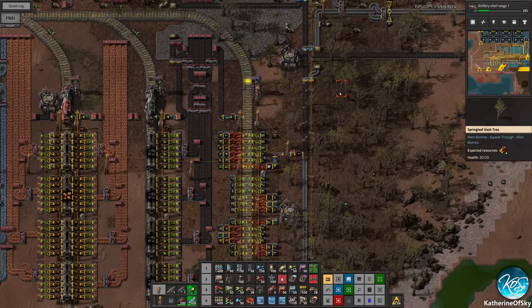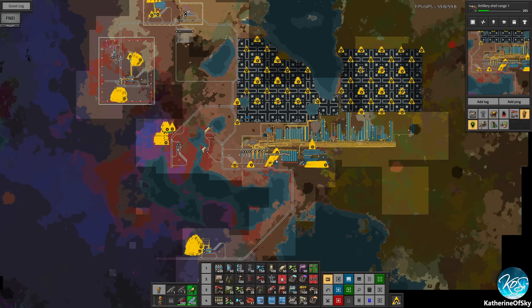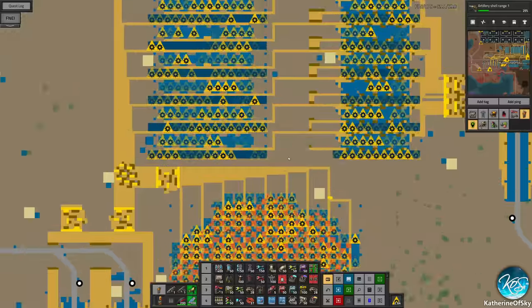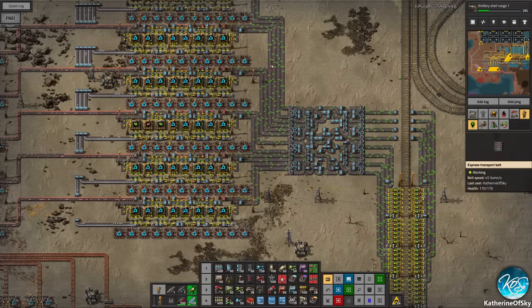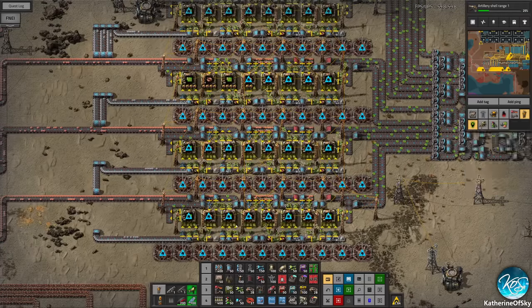Greetings and welcome back to Factorio. I'm Catherine of Skye and in the last episode we put the finishing touches on our very grand green circuit array and it is actually making green circuits now. The belts of course are not going to be full until we have modules in all of the machines.